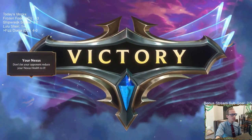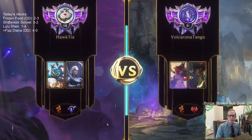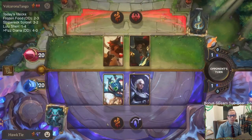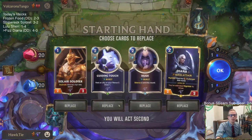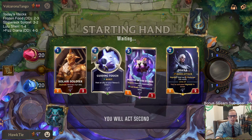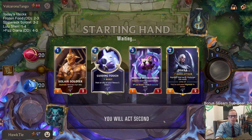Man, Fizz is just good. This is gonna be a tough matchup - they are faster than us and have good removal, so this could be tough. We don't need the Hush - we'll keep these other ones. It's possible I should be mulliganing Guiding Touch because I just don't have time to play that card.